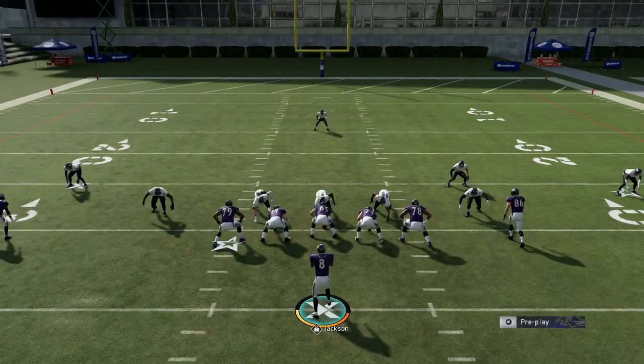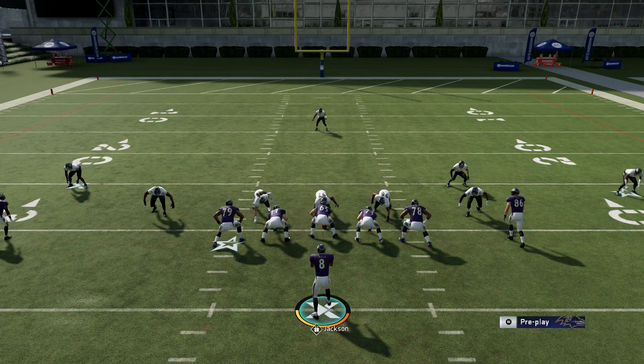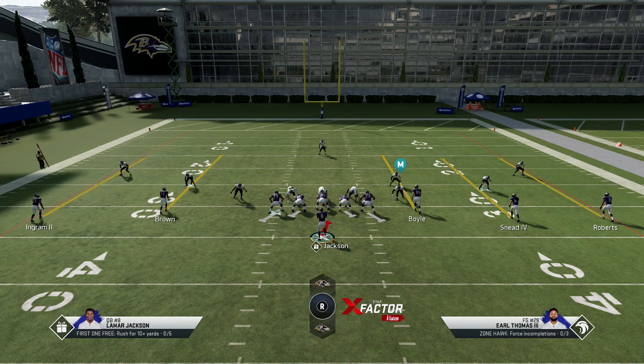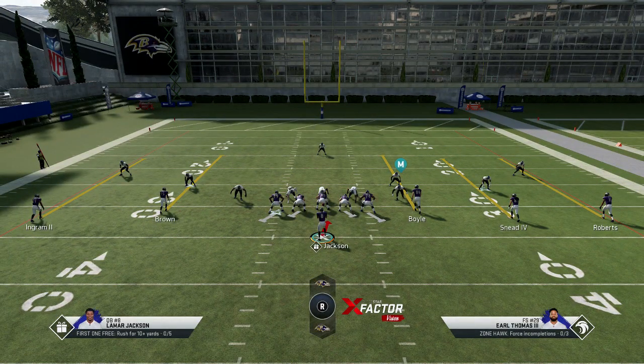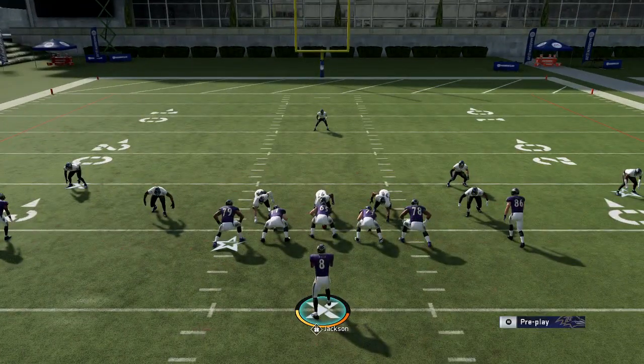That first slot receiver — number 86 right there — you want to go in behind him. Go in behind your receiver and just get sticky. Watch: once you get picked up you'll see the lane open. Go on conservative, and if your quarterback is too tired don't keep running it — even on conservative he'll still take a big hit and fumble. Run this play a couple times then go back to your regular offense. You can use this to just throw your opponent off.